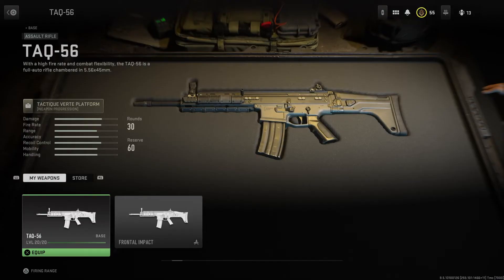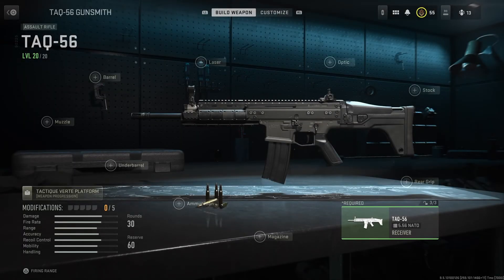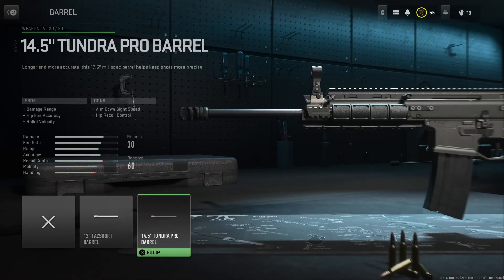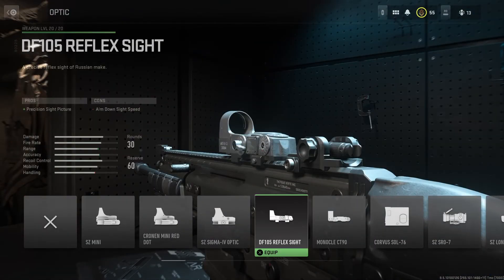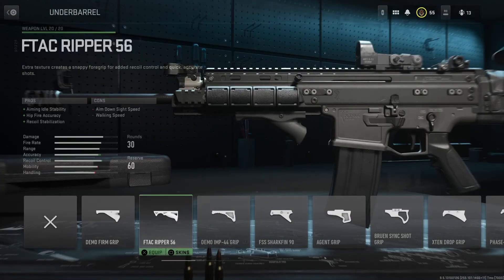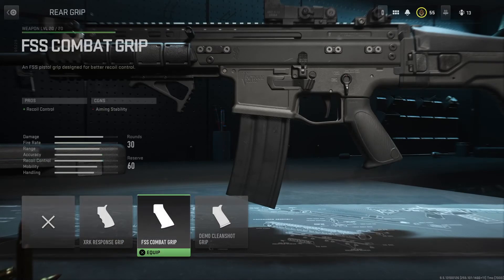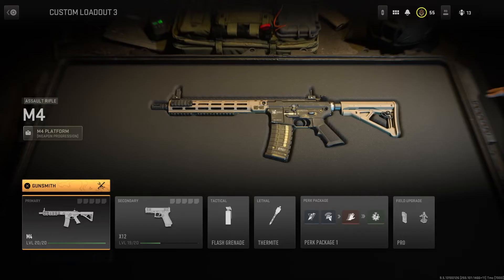Next weapon on the list is the TAC 56, with the following attachments: for the muzzle the Motor Heavy, for the barrel the 14.5 Thundra Pro barrel, optic of your choice, underbarrel the Phase 3 grip, followed by the FSS Combat grip. That's the setup for the TAC 56.